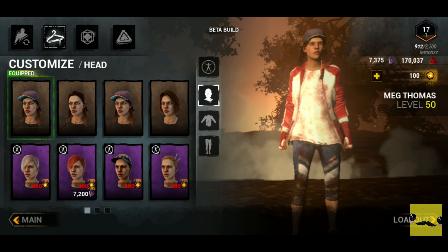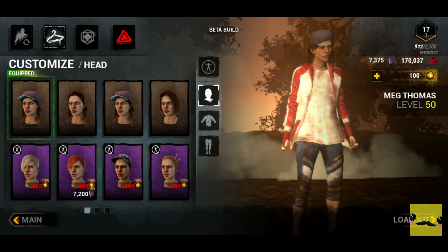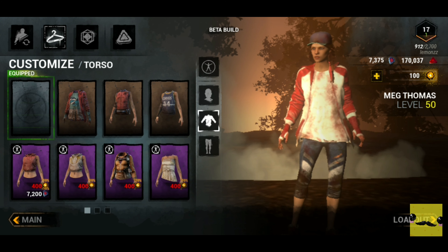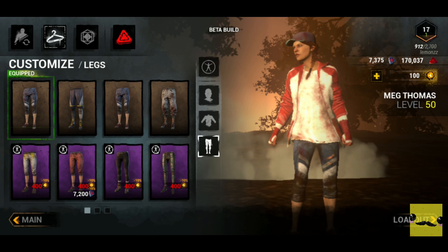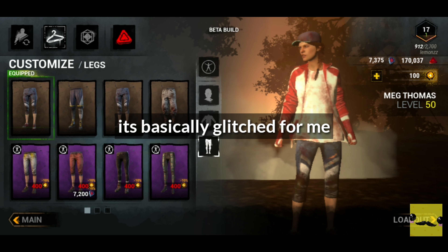So basically for this piece of Gucci clothing, I was able to get it on the first update — the first ever release of Dead Boy Daylight beta. But right now, if you look into the store, as I'm showing you right now, the piece of clothing is not there anymore. And I'm kind of scared to click on anything else because I don't want to lose my Gucci clothing. So that's basically how I got it.